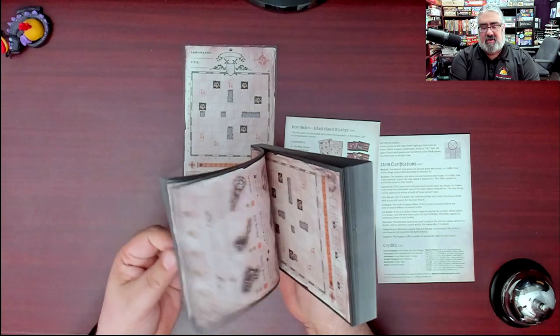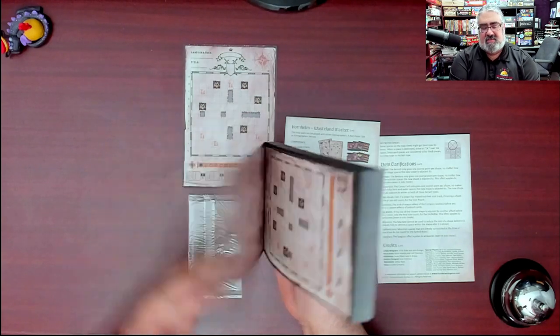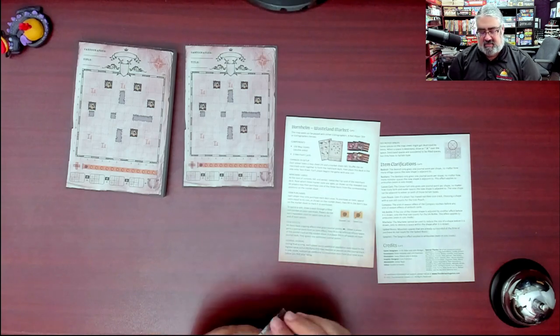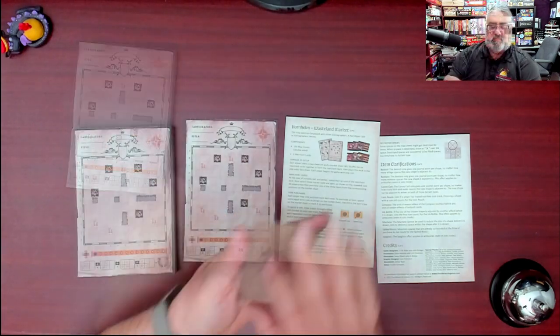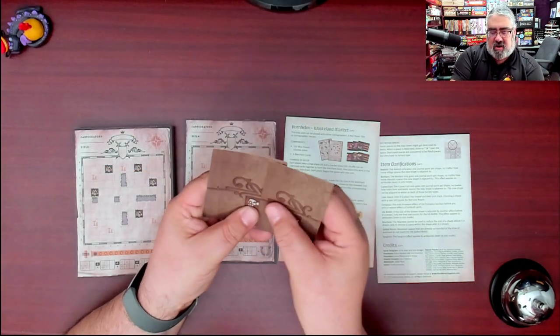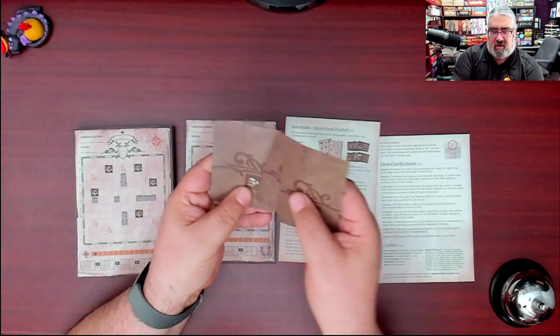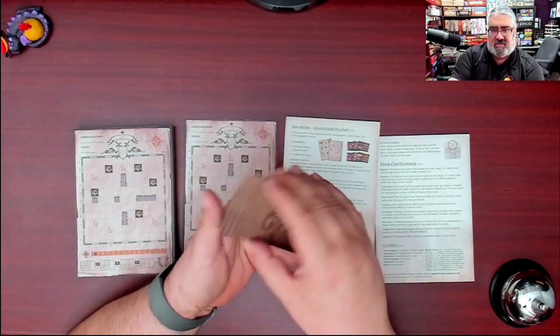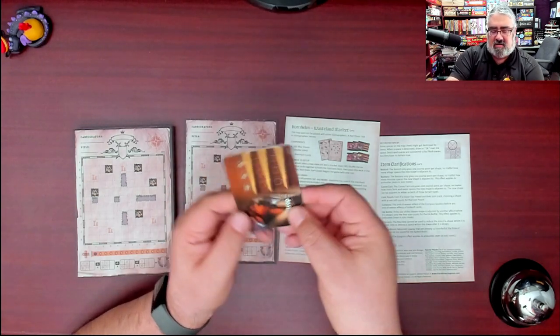Here's your map pad as usual — ridiculously thick — but you're only getting half as many maps as in the original game. Now let's take a look at the cards. Our new cards look like they are all market cards, so we're not getting any new terrain cards or new season cards to draw — just these new market cards.